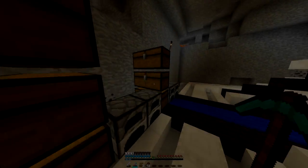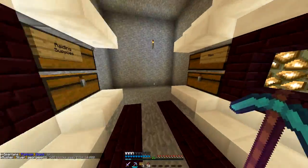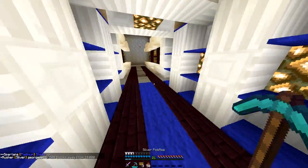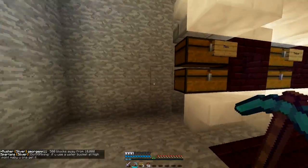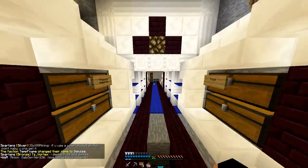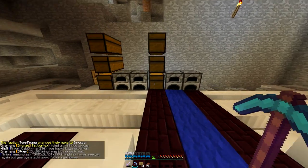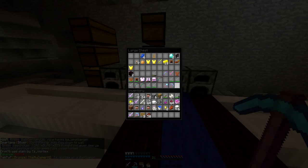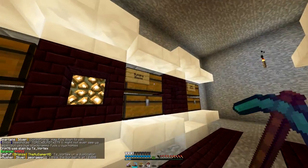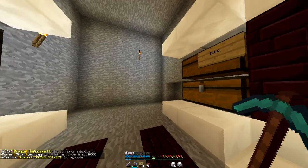Hey, what's up guys, HyperCraft here and welcome back to another episode of Minecraft Factions. Today we're going to build a nice little room for our armory. I still don't have that much stuff, but if you guys remember from last episode, we do have a lot of cash and we organized some stuff so it's in the building blocks chest now.